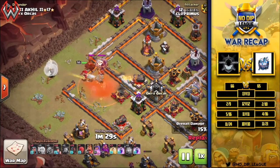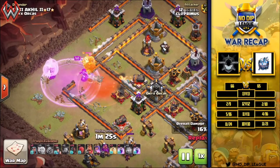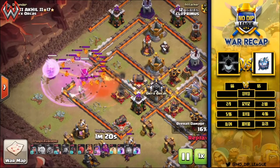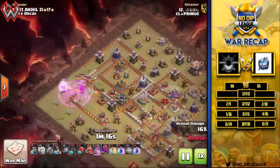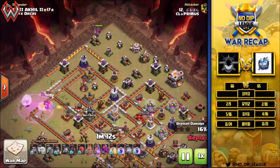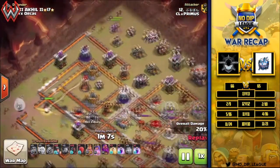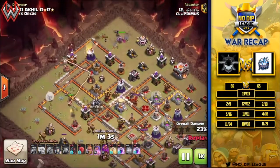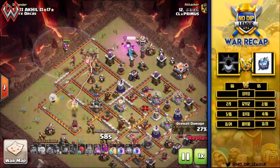We've got a hound and a balloon coming out of the CC. Poison comes down, that helps take the balloon down and clean up the pups once the hound pops. Rage spell comes down to help the queen work through that quicker and keep some of that damage off as the balloon does a bit of work. The hound has popped, the pups are being cleaned up by the queen. The king comes in on the top side, finishing this side of the funnel for the hog miner. The hog riders and miners come in now, teamed up with the warden.